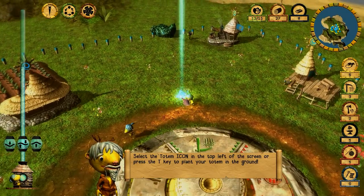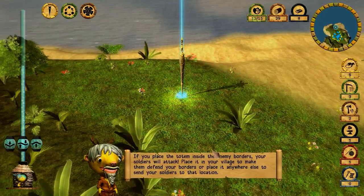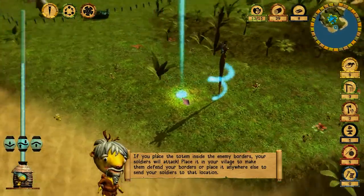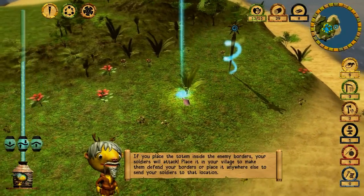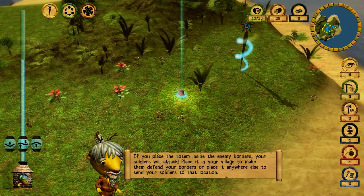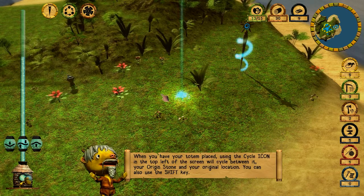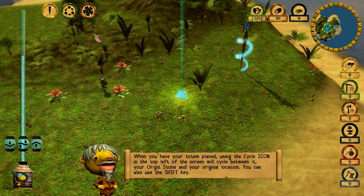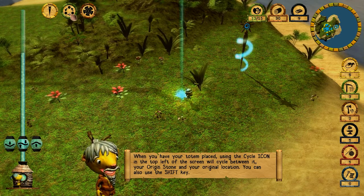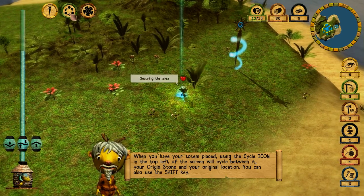Let's put a totem here. If you place your totem inside the enemy borders, your soldiers will attack. Place it in your village to make them defend your borders, or place it anywhere else to send your soldiers to that location. Using the cycle icon in the top left will cycle between the totem, your origin stone, and your original location. You can also use the shift key.